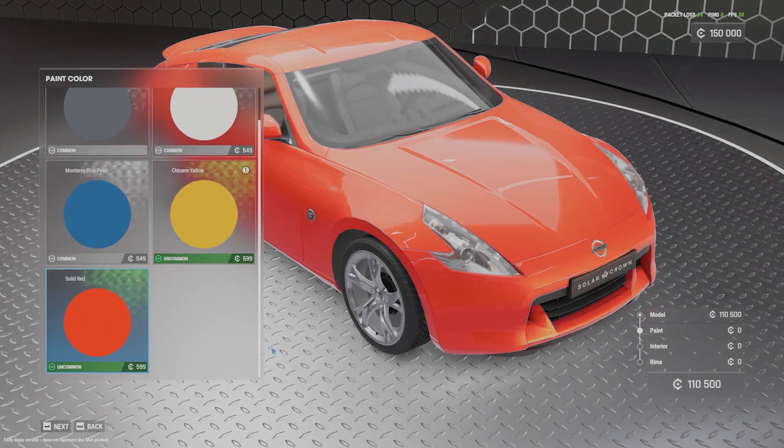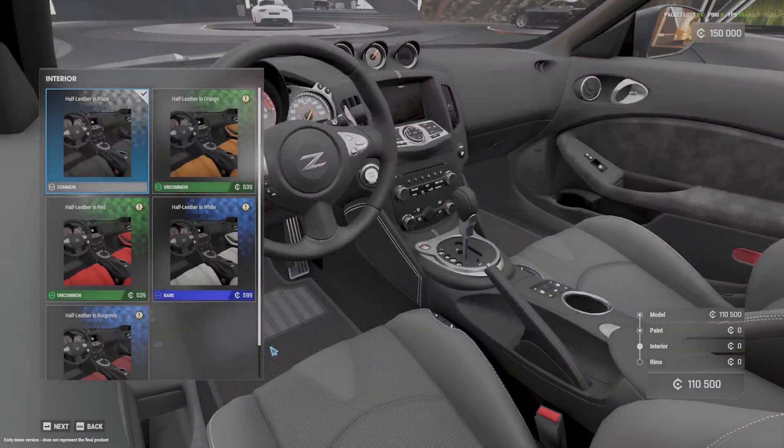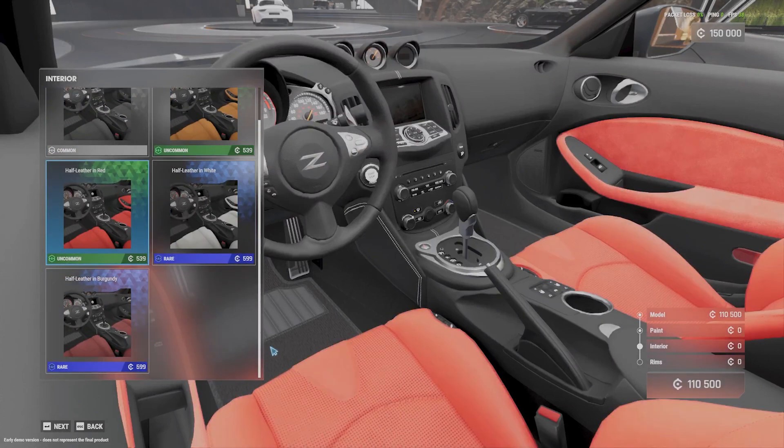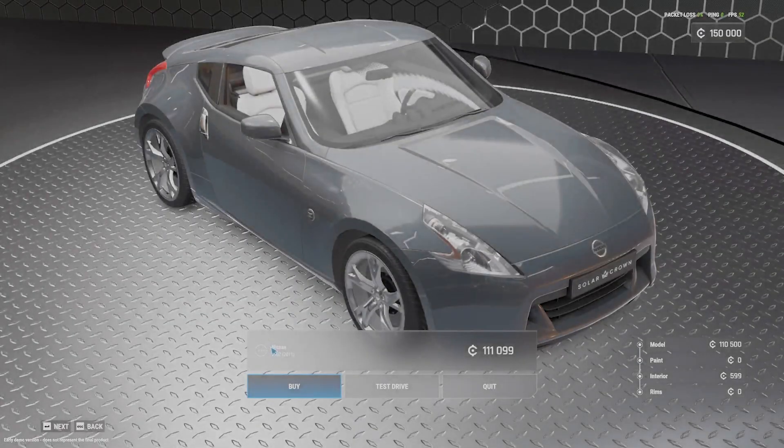Let's select paintwork, rims, and now we can buy.